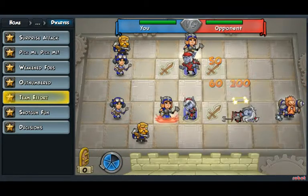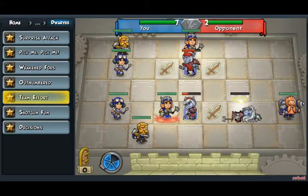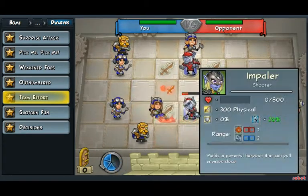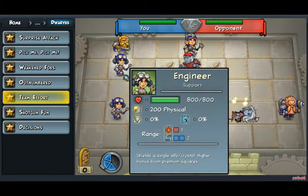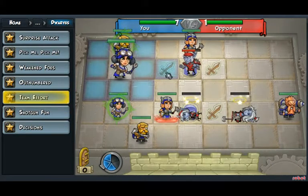Well, I guess it is a team effort. You do that. He knocks everybody back and gets them in position. Use your Paladin here to finish off the Impaler. And since the Engineer gets a bonus from the Premium Squares, I'll move her up.